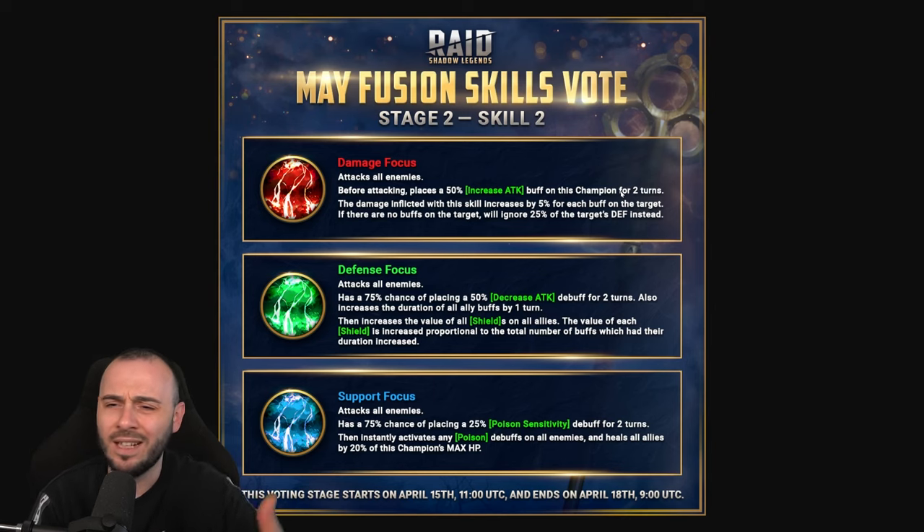The problem is that Strengthen, Shield, etc. will bring a lot of damage reduction. If the target has no buffs, this skill ignores 25% of the target's defense. I feel like it would have been better if it ignored defense when the target has two or more buffs. But it's all about multipliers. The defense focused one attacks all enemies, has a chance of placing a decreased attack debuff for two turns, and also increases the duration of all buffs by one turn on allies. This is already a very strong skill - the defense focused one is really solid all around. It also increases the value of all shields on all allies.